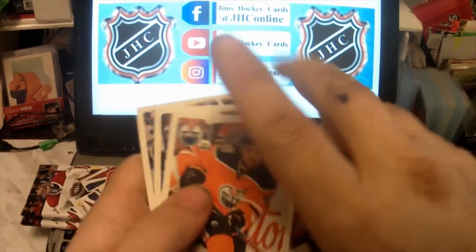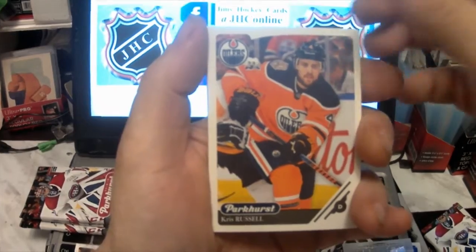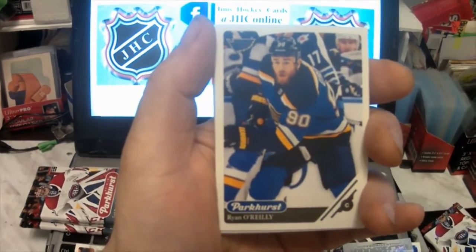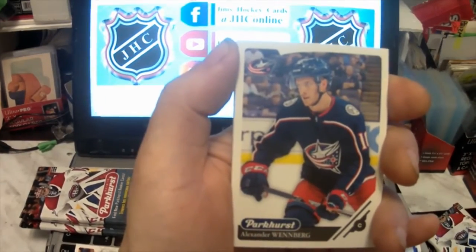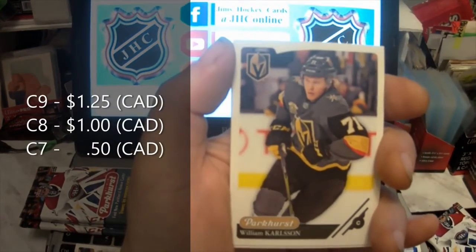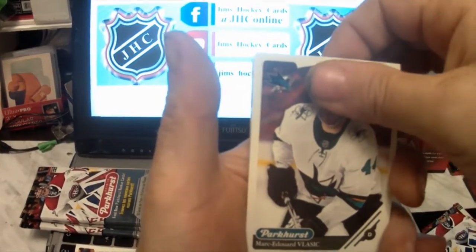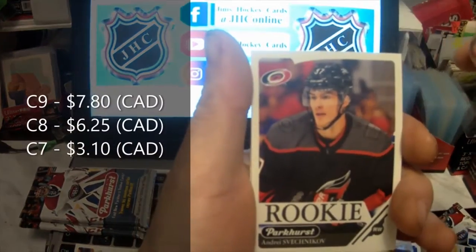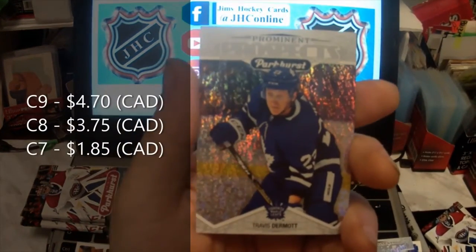Shiny card there, rookie behind it I presume. Chris Russell, Erik Karlsson, All-Star Ryan O'Reilly, Braden Holtby, Alexander Wennberg, William Karlsson, Marc-Édouard Vlasic, Nolan Patrick. Our rookie is Andrei Svechnikov — get him there. And our shiny card is Prominent Parkhurst Travis Dermott.